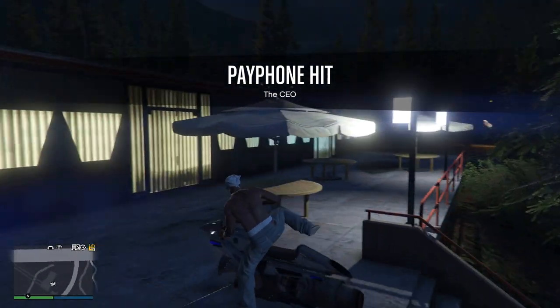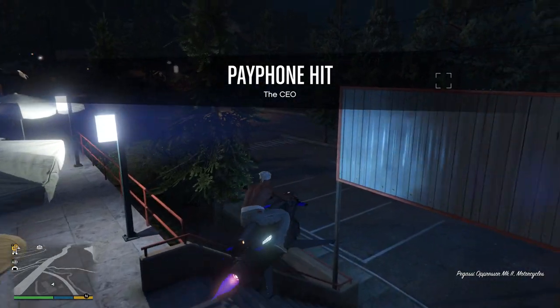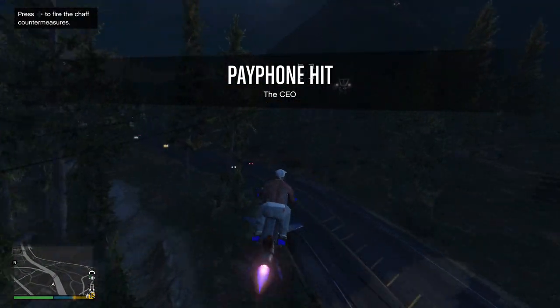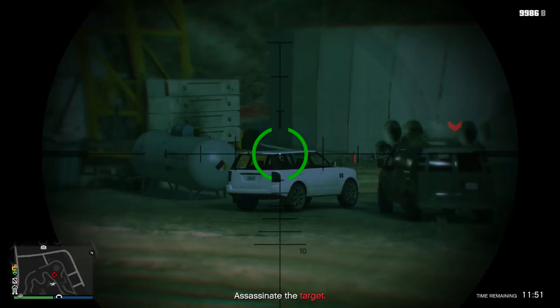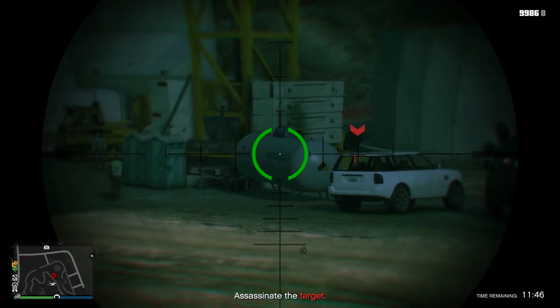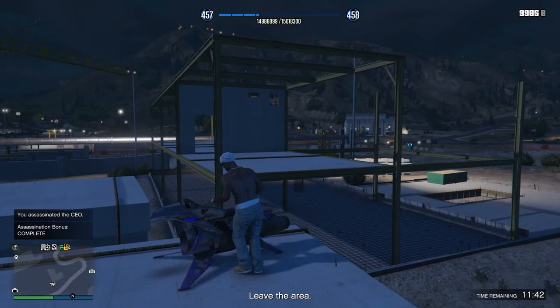After we have picked up the payphone and been on the phone to Franklin, we now get the opportunity to assassinate the target. If you guys want the most money out of this, I would recommend that you go for the assassination bonus — this will get you around about 85k each time you do it. For this assassination mission I had to shoot a gas tank when the guy was standing near it. All you have to do is just wait for him to stand in front of the gas tank.